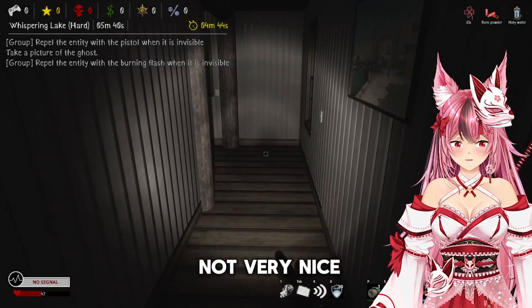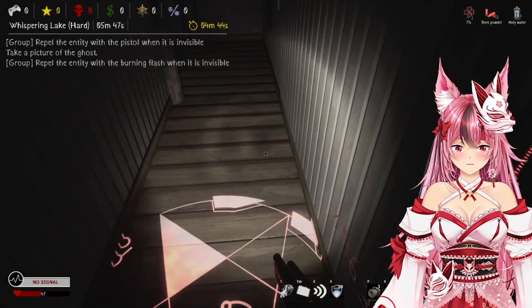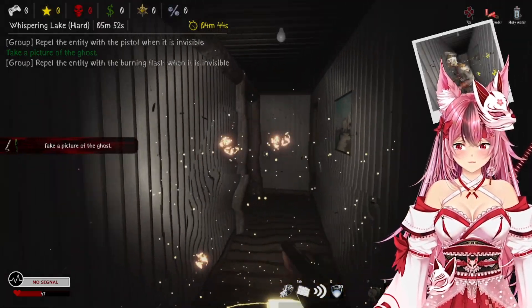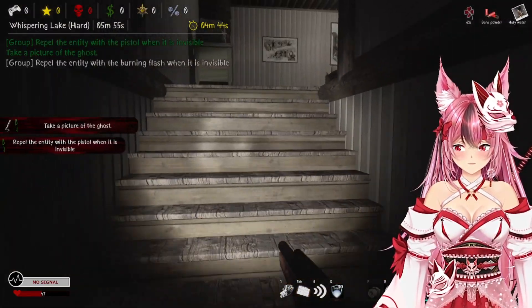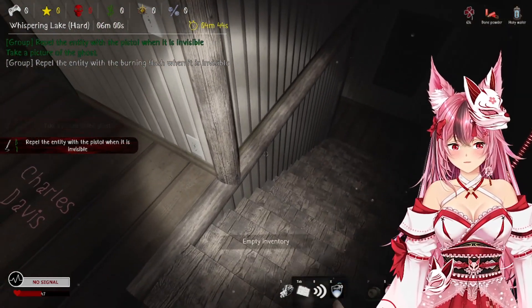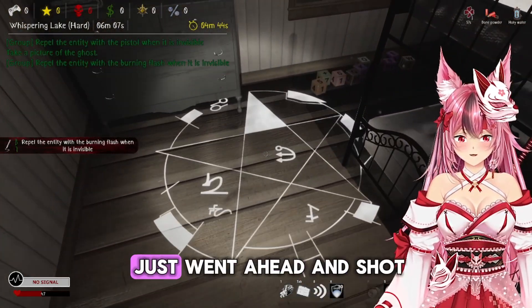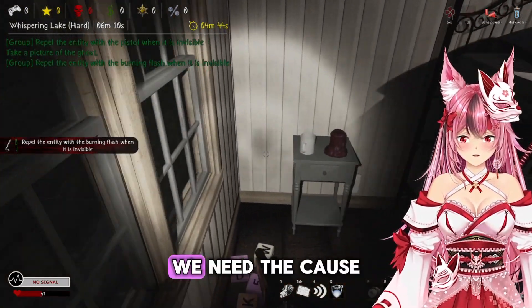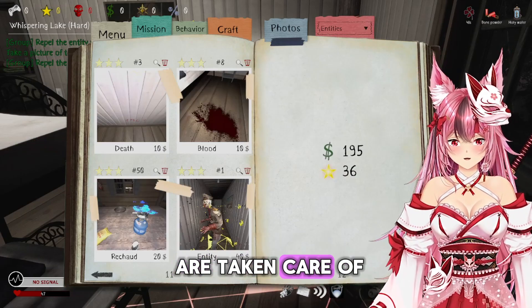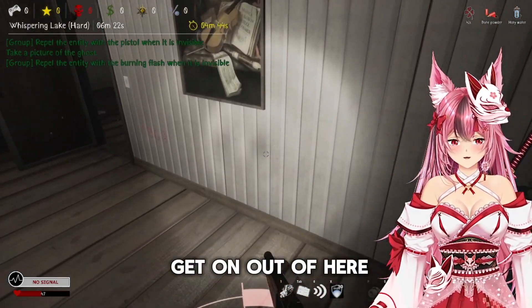Ouch, that was not very nice. All right, so all we need now is the burning flash. I heard it on the steps so I just went ahead and shot. We need the cause of death still. All of our photos are taken care of — we know it's a vengeful Raiju. Cause of death is the only thing we need and then we can get on out of here.